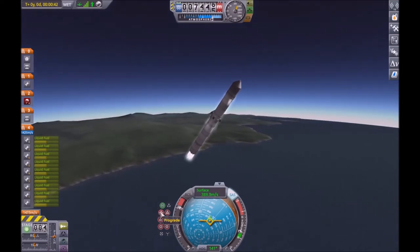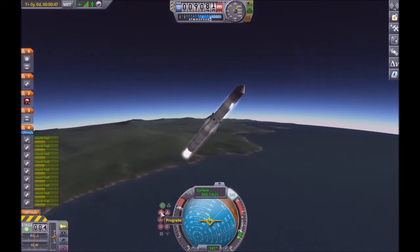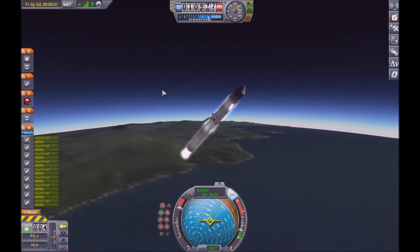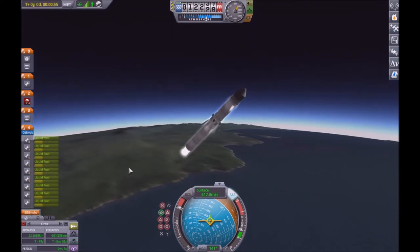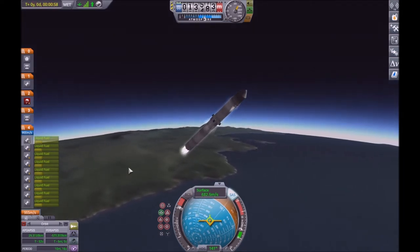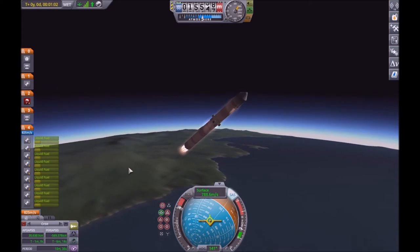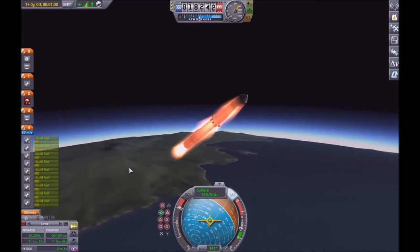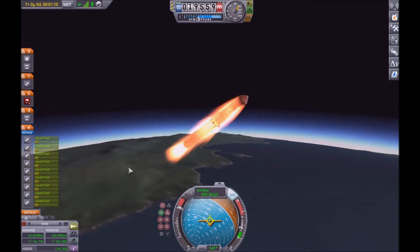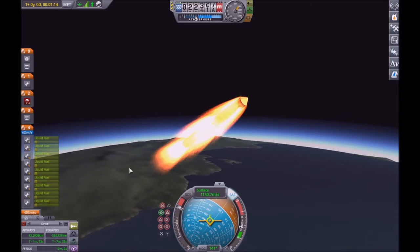So now we want to get to about 45 degrees - at 10 kilometers that's pretty good. Then from there we actually just want to follow the prograde marker, because that way we've got the least amount of resistance. Now we want to go over here to our display which will tell us our apoapsis, so we can just make sure that our apoapsis is going to be nice and high and above the atmosphere line of Kerbin, so that we can perform that lower stage recovery and get as much money back from that as we can so that our mission is nice and successful.